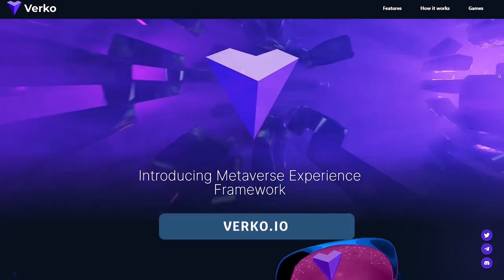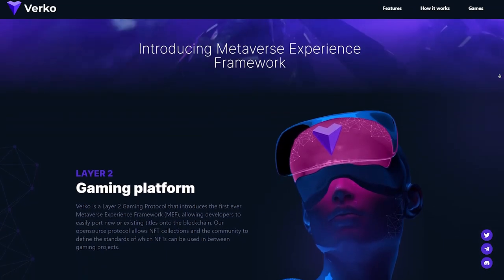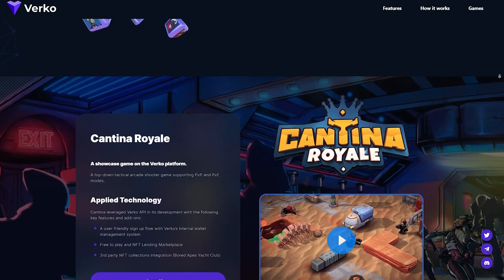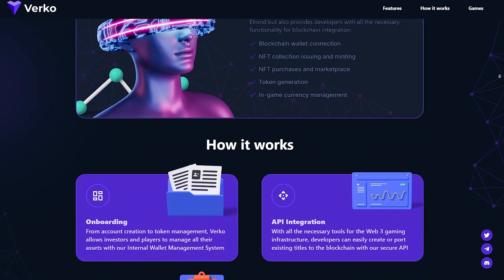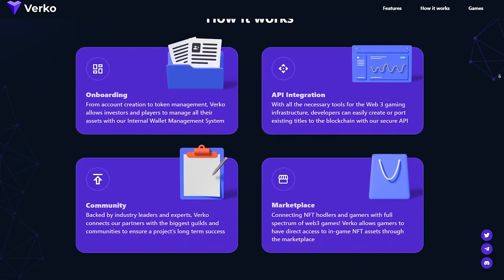The game is built on Virko. Virko is a Layer 2 gaming protocol that introduces the first ever Metaverse Experience Framework, or MEF, allowing developers to easily port new or existing titles onto the blockchain. This framework will allow players to sign up to Cantina Royale without having to create or sign in with an Elrond wallet. From account creation to token management, Virko will allow players to manage all their assets with its internal wallet management system. And to make the game as user-friendly and accessible as possible, there will be zero gas fees.